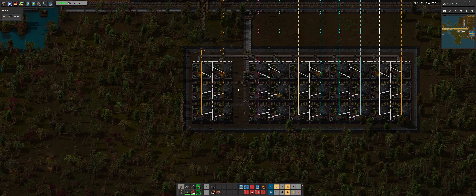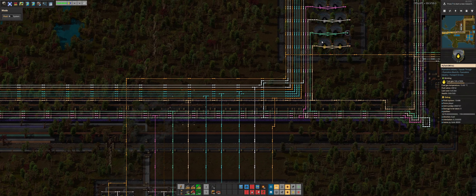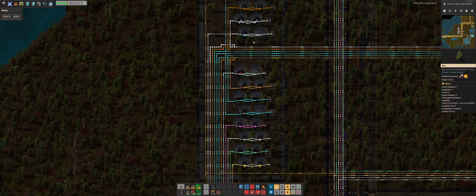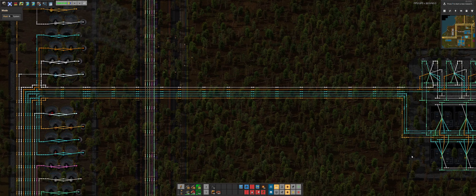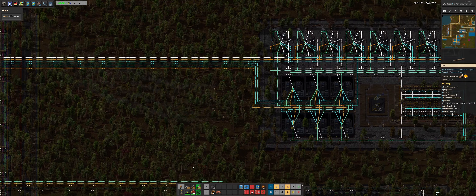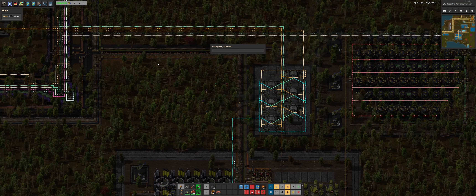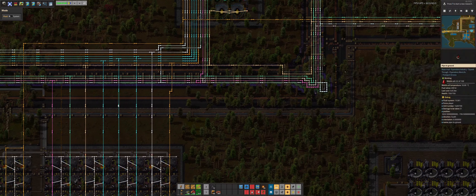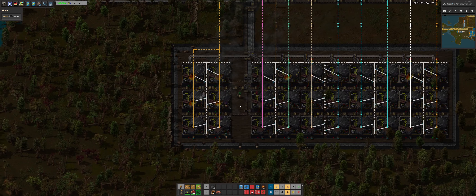I want to give a quick shout out to the pipe layer mod — so useful because I just have so many pipes. It is so hard to keep track, especially with all these trees everywhere making it hard to see where everything is. But with this mod enabled, I'm able to very easily follow where all my fluids are going. I've been using it and it is very, very helpful.